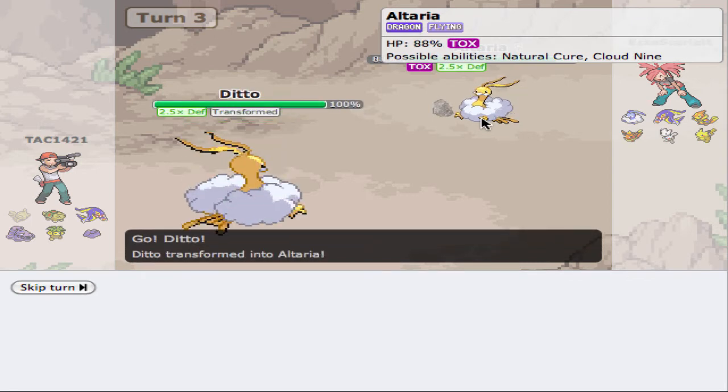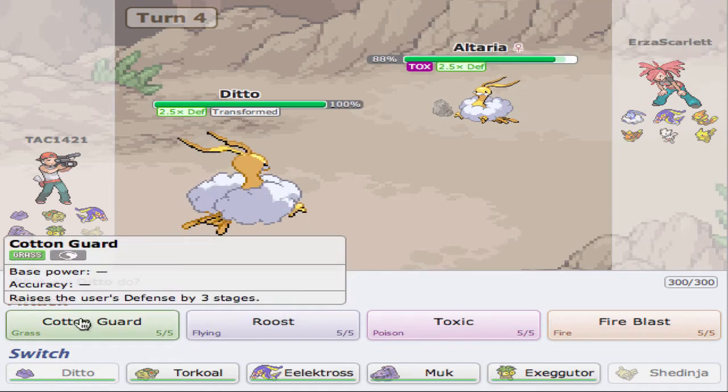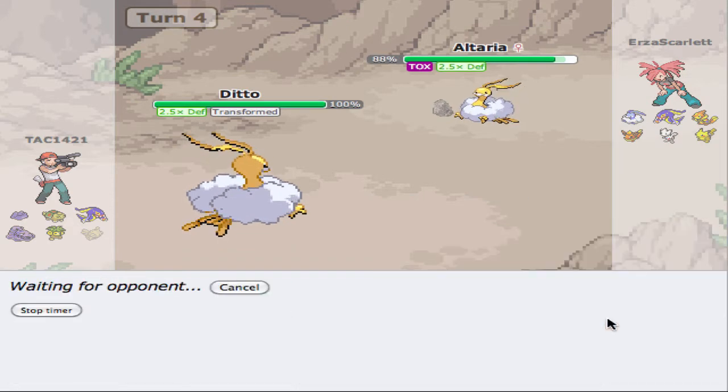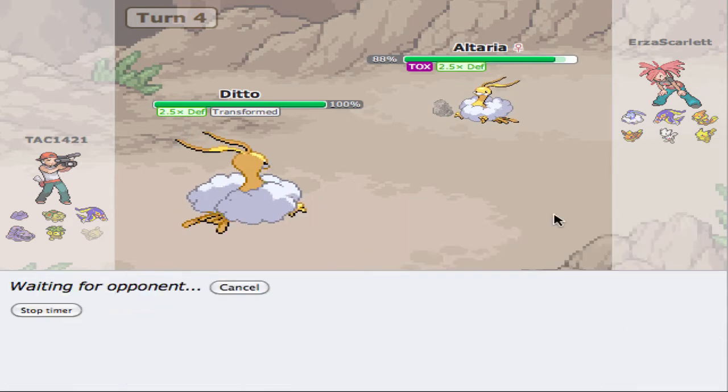Hopefully he's going to stay in here. This is a very weird set for this thing. I'm going to Fire Blast. It's good to know what his moveset is: Cotton Guard, Roost, Toxic, Fire Blast — so that's good. He is going to switch out and go into Flareon. He's probably going to get that Flash Fire boost — okay, he's not Flash Fire. So he has Guts, and he has Toxic Orb.